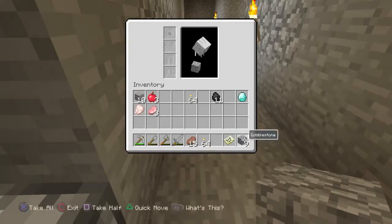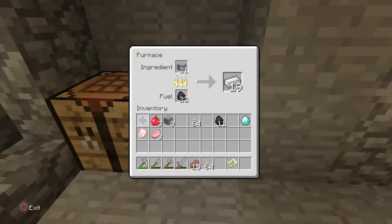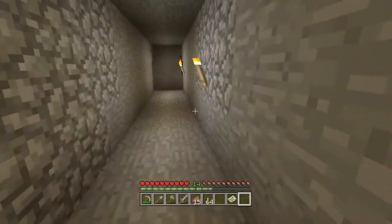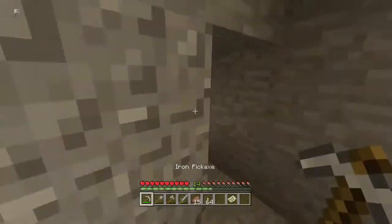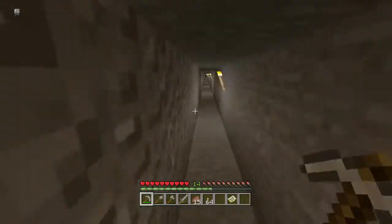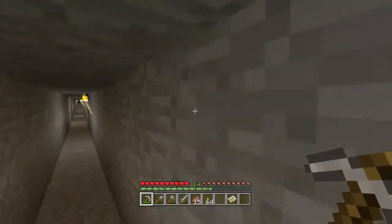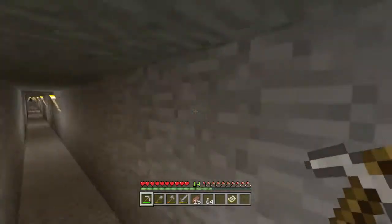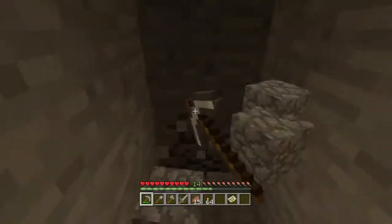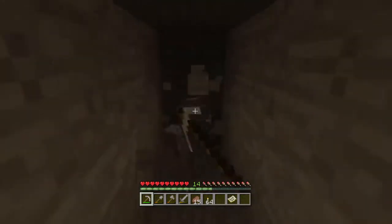Now we've got sticks — oh, I already had torches in there. Let's just go this way. Let's get back down here a little bit, and then we're going to mine this direction. Let's do it right here. And this is how you start a strip mining system.